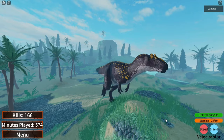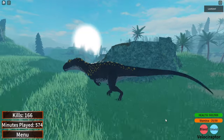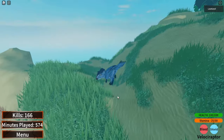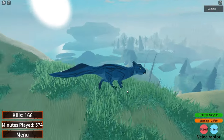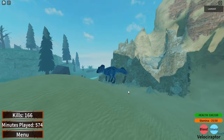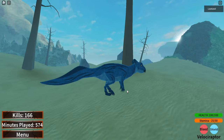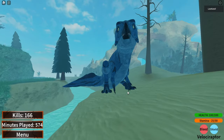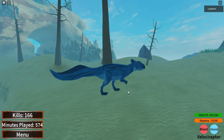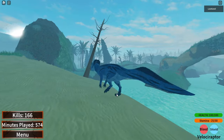Moving on to the Koreoceratops — I'm pretty sure I'm pronouncing it right; if not, I'm sorry, I'm really bad at pronouncing long dinosaur names. The Koreoceratops is a dinosaur that lived in the late early Cretaceous period and may have been semi-aquatic in real life, but in the game it is currently land only. The model looks amazing, smooth, and accurate to the Koreoceratops. The patterns are also on point, very consistent, and don't stick out too much. The animations were also amazing, though the run animation looked like the walk animation just sped up.